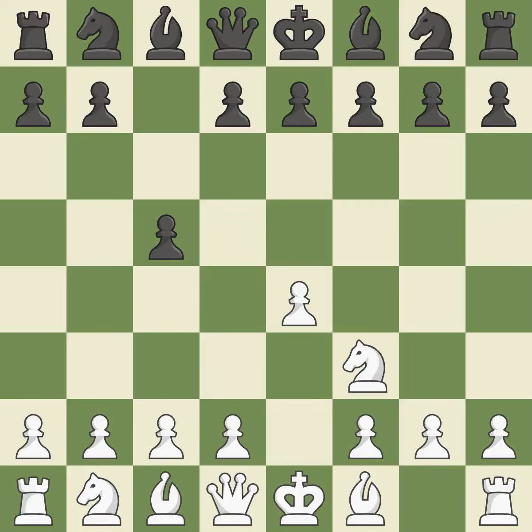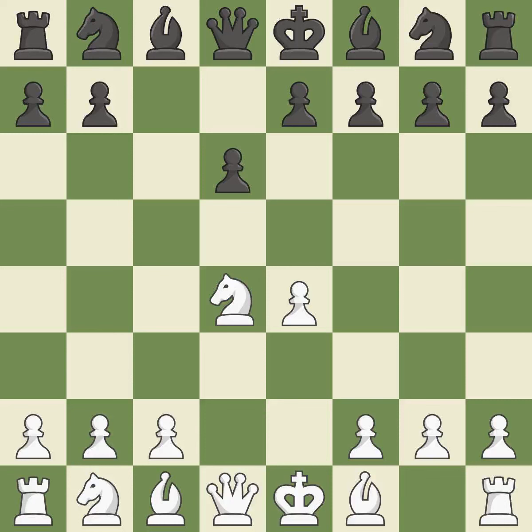Nf3 moves the knight toward the center in anticipation of a pawn push on d4, where it will be ready to retake the piece if black captures on d4. When black eventually plays Nf6, white is prevented from moving to e5 by the opening of the light-squared bishop on d6. d4 offers to trade the d-pawn for the c-pawn, giving up a center pawn for more active pieces. cxd4 provides black two key pawns while giving white only one.